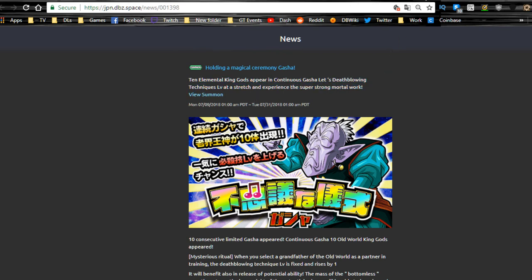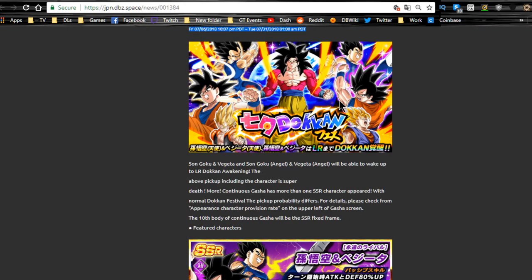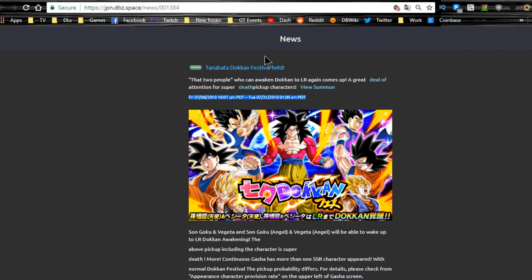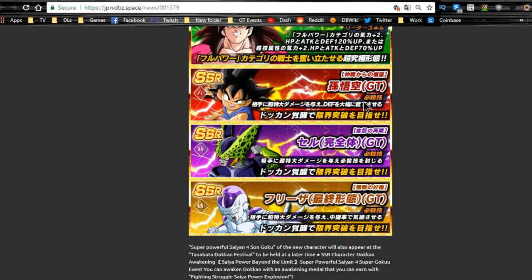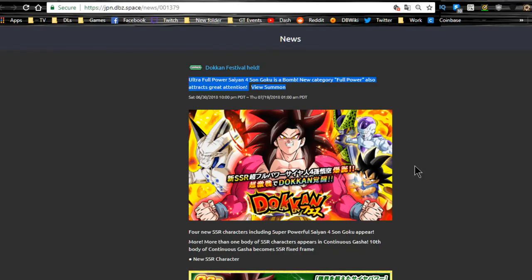The festival banner for Ultra Super Saiyan 4 Goku features Vegeto, Gogeta, and Super Saiyan 4 Goku — highly recommend summoning on it. On global I'm probably going to start saving stones for this banner since I could use dupes and new cards of all of them. It runs until 7/31. There's also a secondary banner with Super Saiyan 4 Goku featuring the new GT units, but the main festival banner is clearly better.